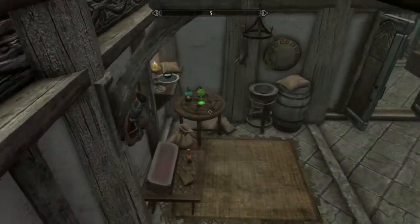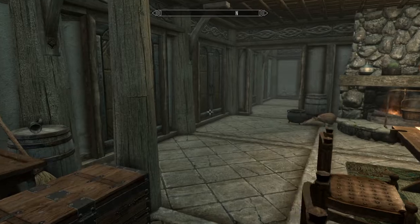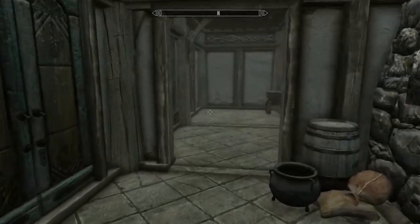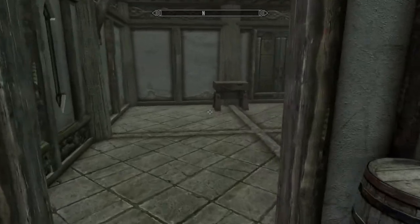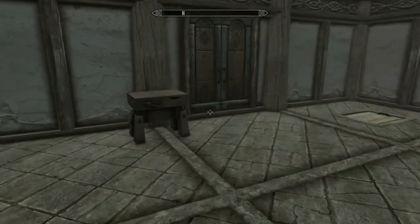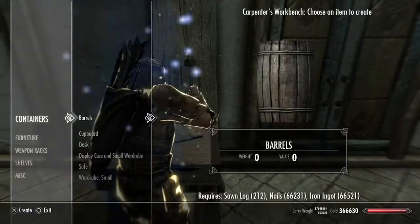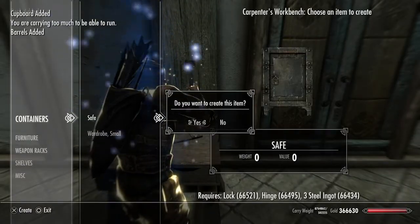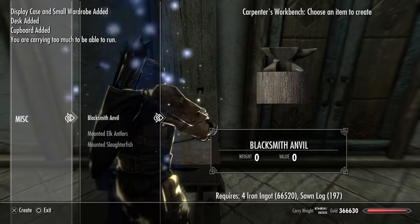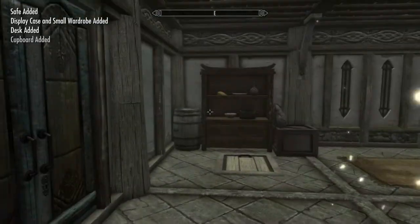So you just go from room to room and this is how you decorate it. There's also a cellar where you can add a forge to make weapons and improve them — there's the doorway to the cellar right there in the floor. It's pretty cool; I wish it was a lot more in-depth like Fallout's, but still, it's not bad.